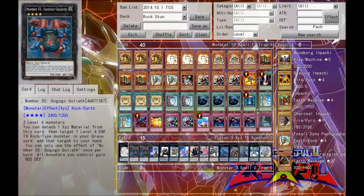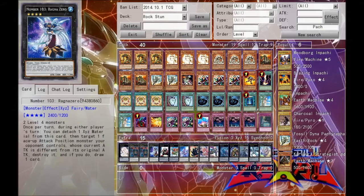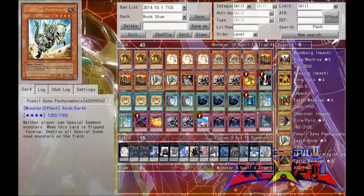Next we run double Gogo Goliath. This card is really nice because it allows us to recycle our level 4 Earth Rock-type monsters, which is basically everything besides the last five. All monsters we control also gain 800 defense — not necessarily super important, but keep in mind that actually makes our Pachycephalo really beefy, letting it sit on a 2100 defense.